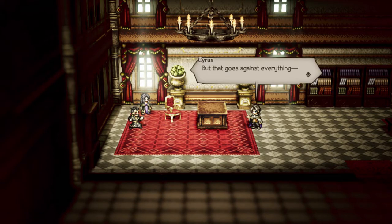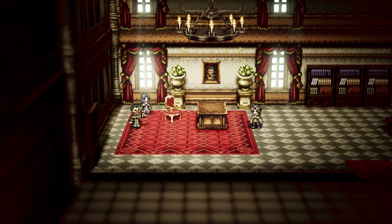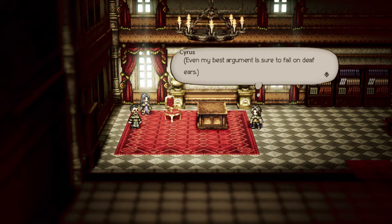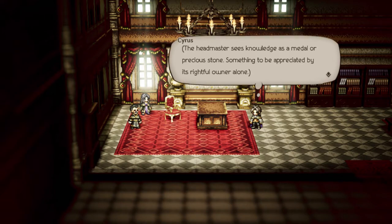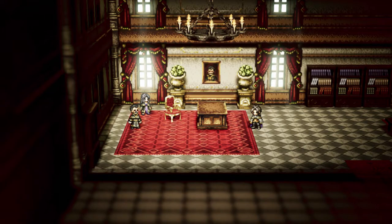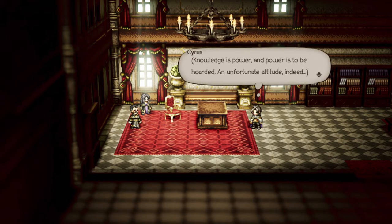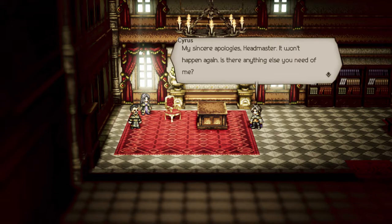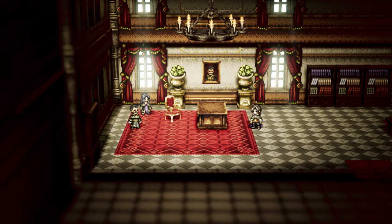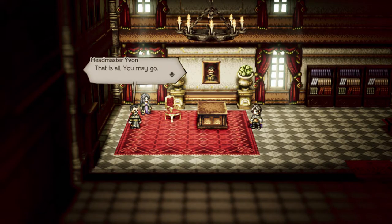But that goes against everything. Enough, Cyrus! Even my best argument is sure to fall on deaf ears. The headmaster sees knowledge as a medal or precious stone — something to be appreciated by its rightful owner alone. Knowledge is power, and power is to be hoarded. An unfortunate attitude. Indeed. My sincere apologies, headmaster. It won't happen again. Is there anything else you need of me? That is all. You may go.